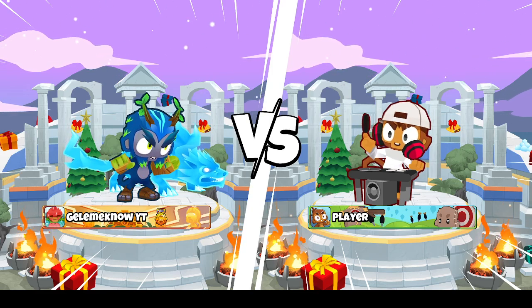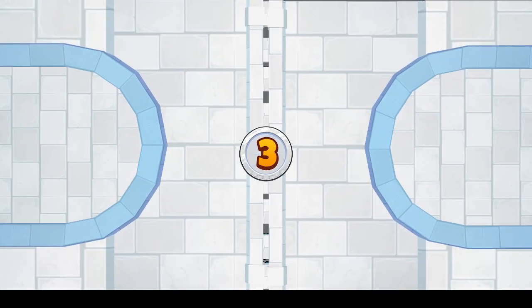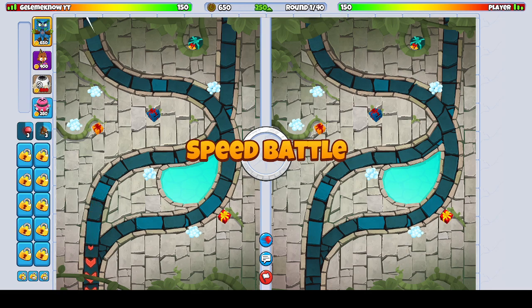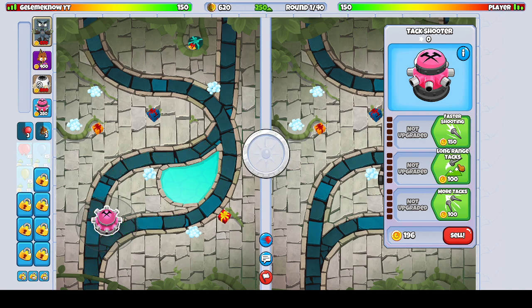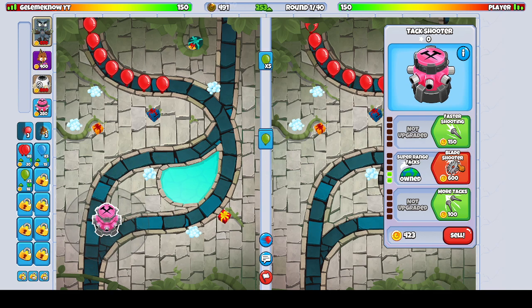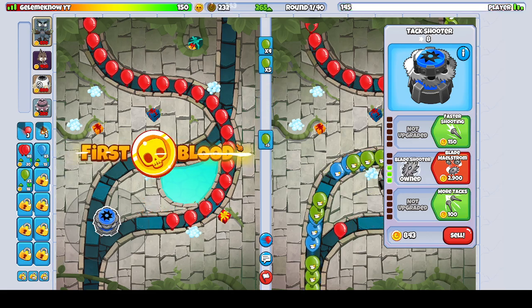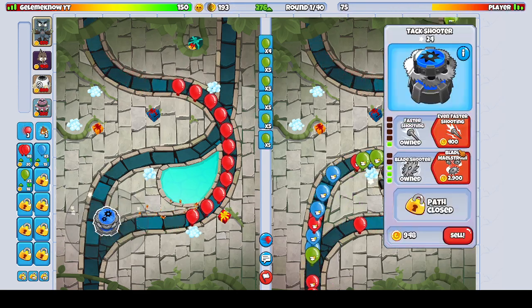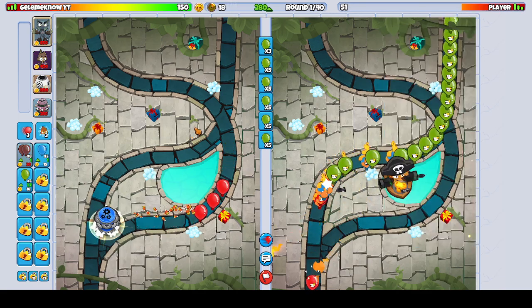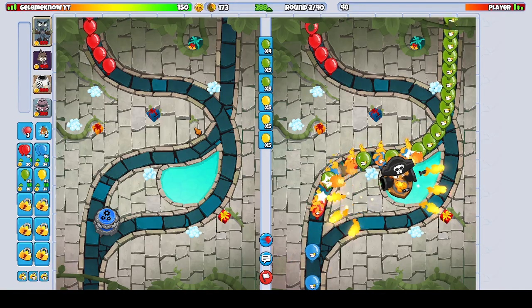Alright, we are in Speed Battles versus Player with Benjamin, and I'm using the Wizard, Tack, and Spike Factory. Let's see how we can do. I'm not even sending balloons out until I get my Blade Shooter. I'm gonna kill my enemy. I don't think that's a real good spot for my Tack Shooter, but we're doing better than my enemy, so we're good — let's go yellows.